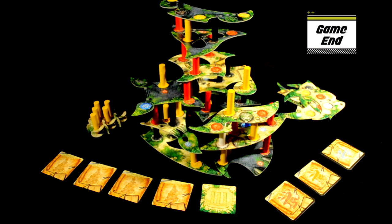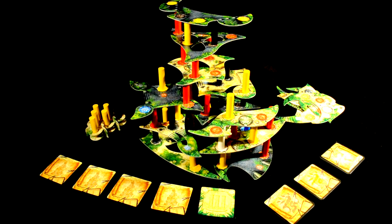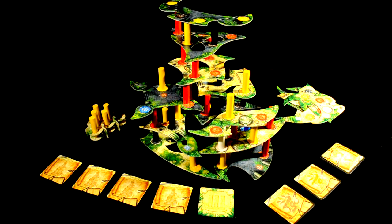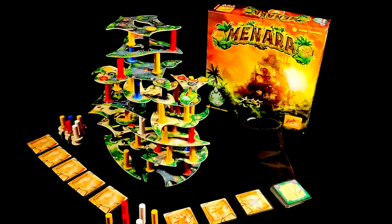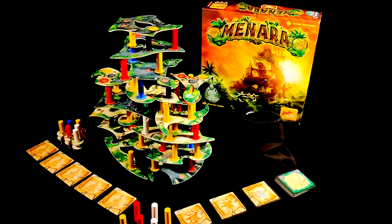The game will be over when one of three things happens: if you go to draw columns and there are none left; if you try to draw a card and there are none left; or if you need to draw a temple floor and there are none left. Once any of these things have happened, the game is over. Count your level cards and check them against the height of the temple — remember that only temple floors sat on top of columns count. If the temple stands with at least the same number of floors as your level cards, you all win the game together. Otherwise, you all lose together.